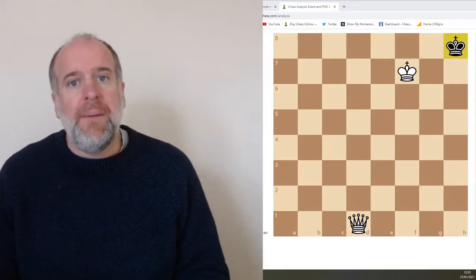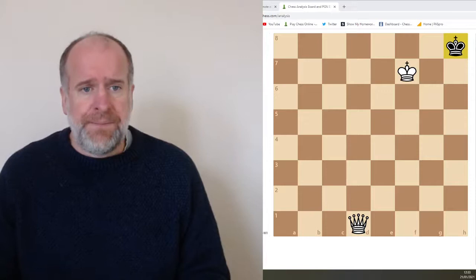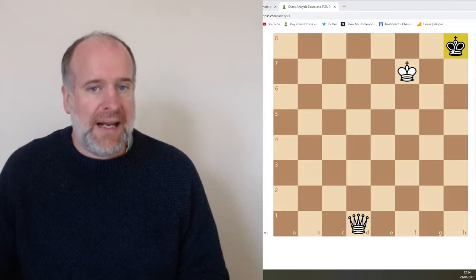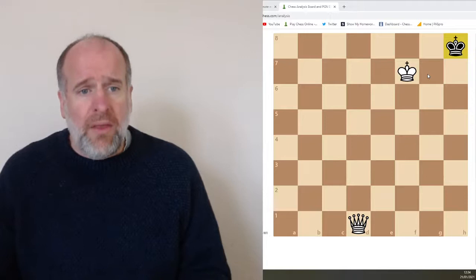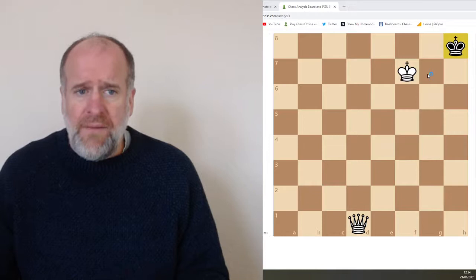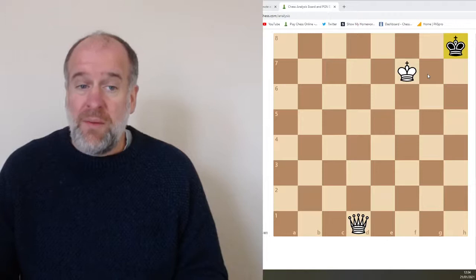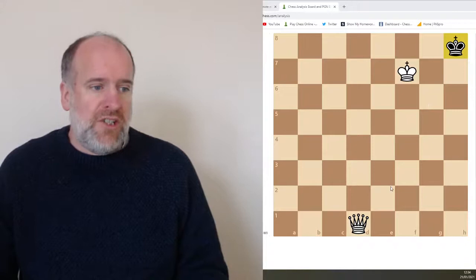I'm going to show you a few more examples of what checkmate looks like so that you've got an idea of what you need to aim for eventually in the game. Here we have a situation where all the other pieces have taken each other off the board and we have the white king and the black king. It's white's move and you can do a move that will get black in checkmate. Have a look and see if you can find it before I tell you — you might want to pause the video.